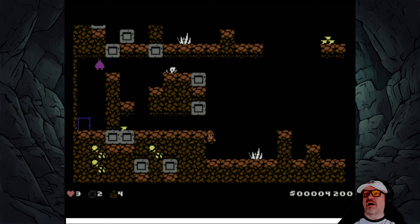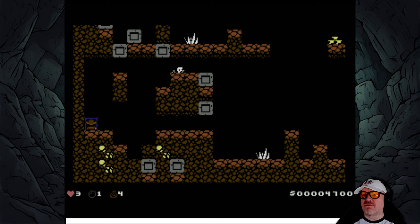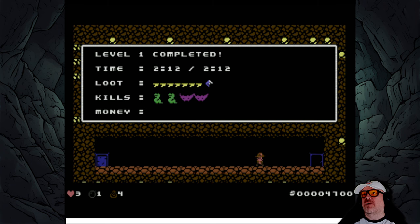That was a big leap of faith to see if I could do that. We've got two bombs left - bomb throw, perfect! It did kill the bat. 4,700 and we made it through! Level one 4,700 - we're going to get the highest score that we can as we play on this journey.